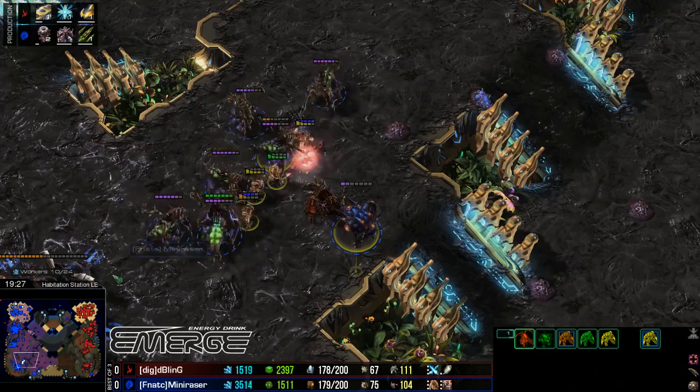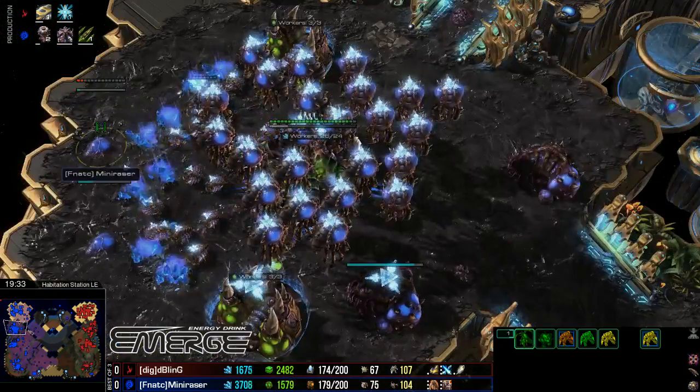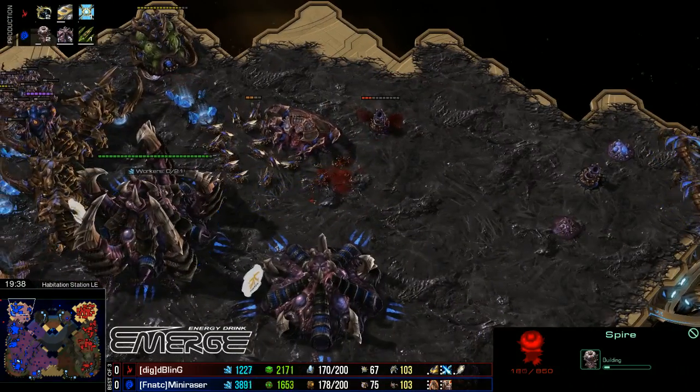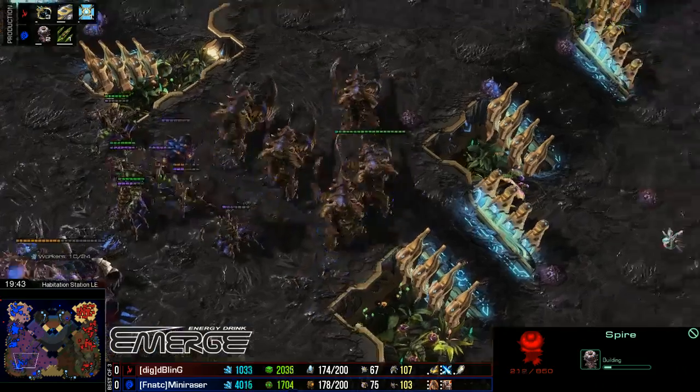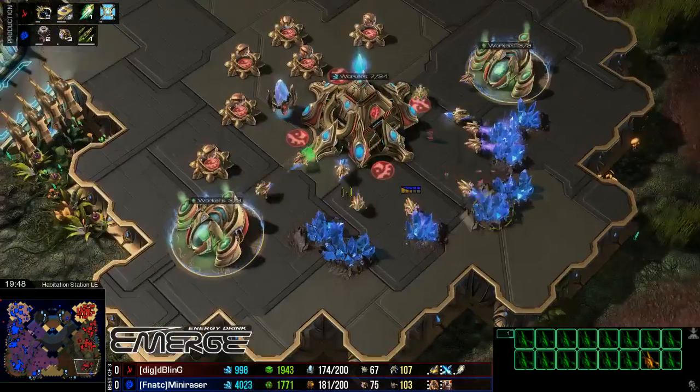A big pull of Infestor Terrans should shut this down, but the Infestors going down to the Zealots — very annoying. Bling is simultaneously pushing Zealots into the fourth base too. This is beginning to get a little bit rough. Mini Razor is doing a good job of holding so far, but losing those Infestors was a bit of a mistake. Those are incredibly gas expensive units, and while he does have a nice bank, you don't want to be losing that much gas there for free.